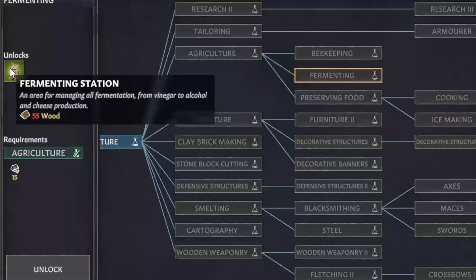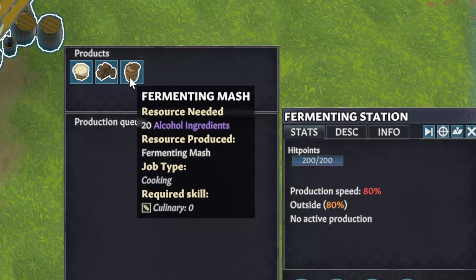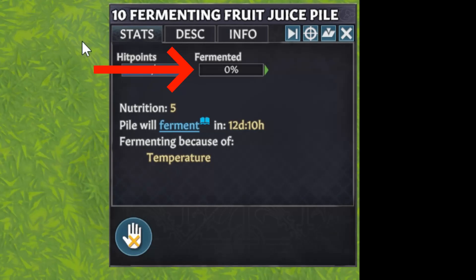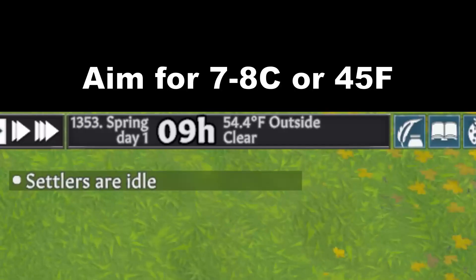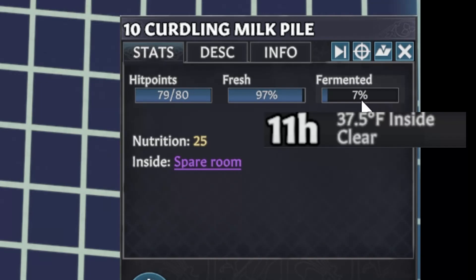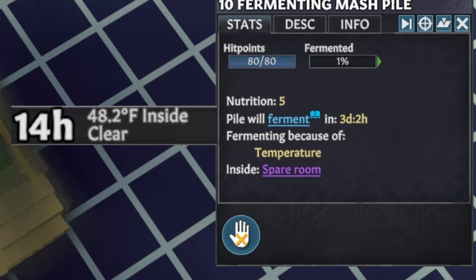Fermentation was massively reworked in the last major update. The fairly early technology fermentation will allow you to start making the basics of booze. Mash is made from vegetables, fruit juice from fruit, and curdling milk from milk. These have a bar that represents their progress towards being fermented, and you need to store them at the right temperature to get actual booze. If kept below 4°C (41°F), they'll stay in an unusable state. If kept warmer than 10°C (50°F), they'll rot into vinegar instead of fermenting. That leaves a narrow but achievable window, at which point they'll ferment in about 3 days.